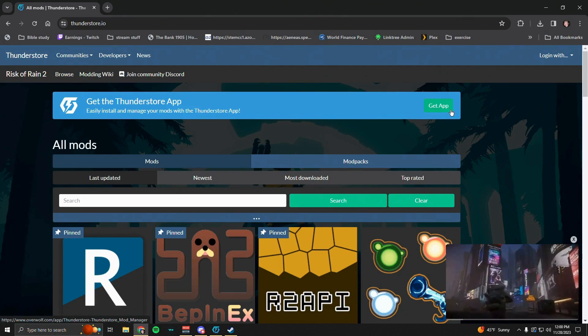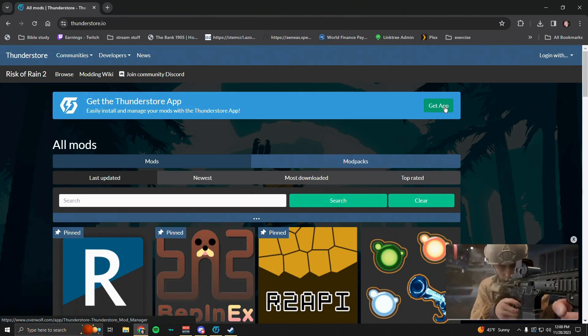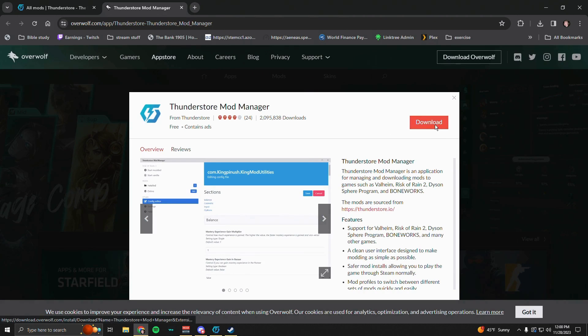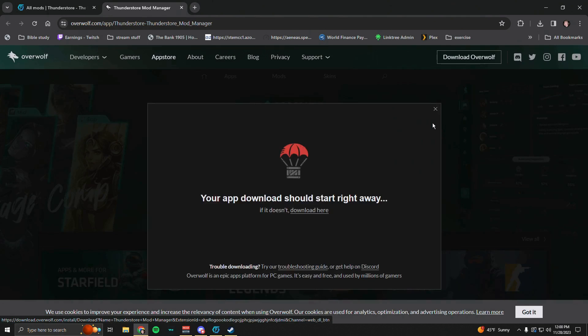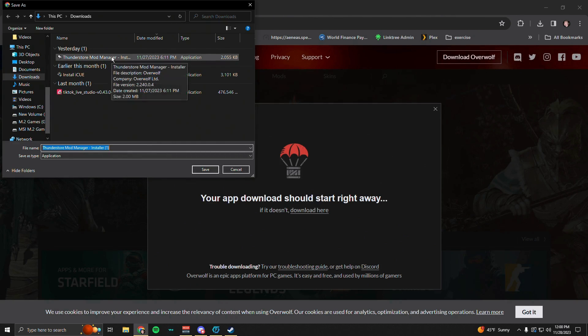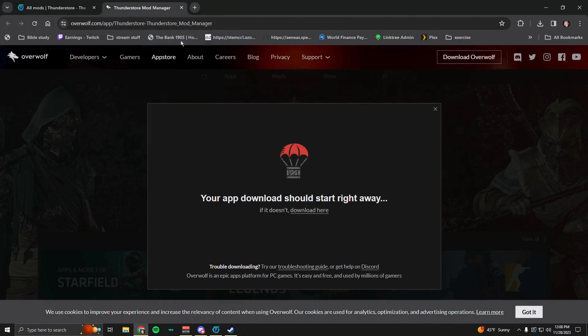Next, go to the top and click 'Get App.' A page will pop up and you'll want to click download to install the Thunderstore Mod Manager — it's an add-on to Overwolf. Once you do that, run it and do the install.